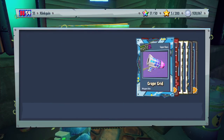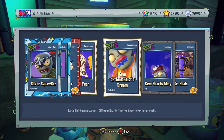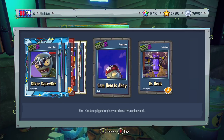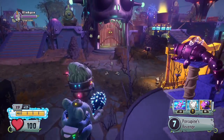We get the Silver Squawker, Grape Grind — which is a really awesome weapon skin for the Imp, I need to put that on my Imp right now — and then a Cape of Fear, Gem Orthodontist's Dream, Gem Hearts Ahoy, and some Doctor Heals, which is nice.